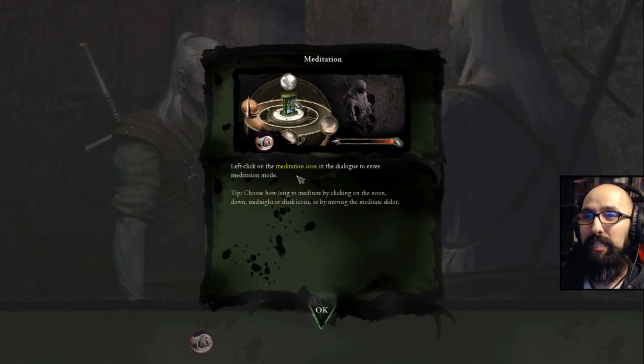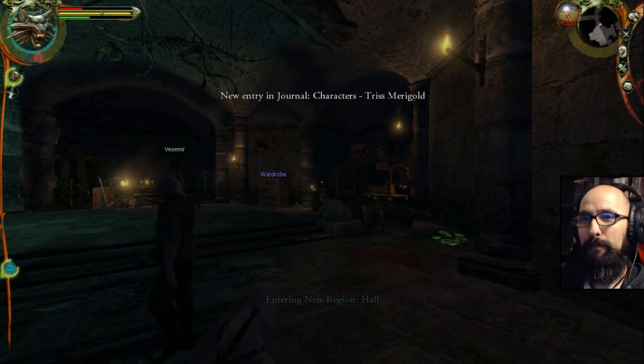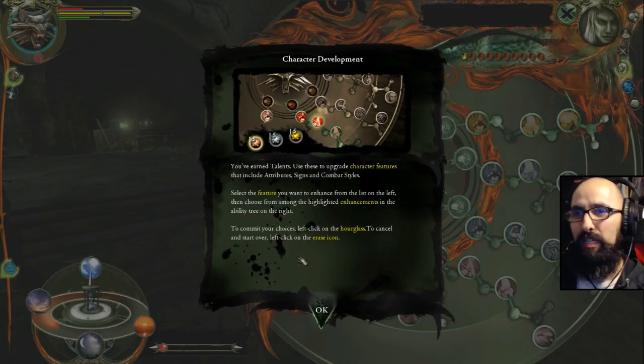So meditation — left click on the meditation icon in the dialogue to enter. Left click this right here. You look tired. I'll find you later and I'll rest a bit and prepare. New entry. Booyah — character development. You've earned talents. Use these to upgrade character features that include attributes, signs, and combat styles. Select the feature you want to enhance from the list on the left, then choose from among the highlighted enhancements in the ability tree on the right. To commit your choices, left click on the hourglass; to cancel and start over, left click on the race.